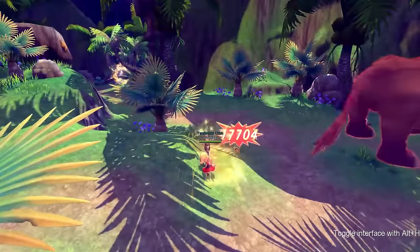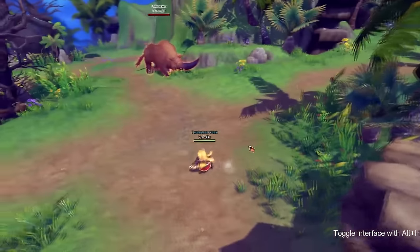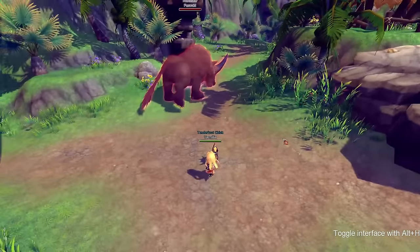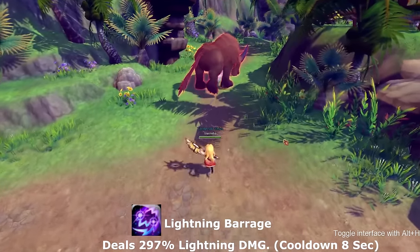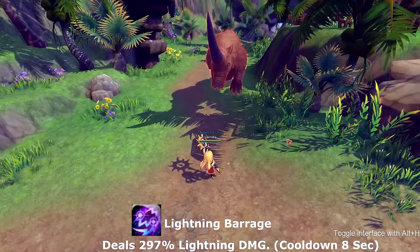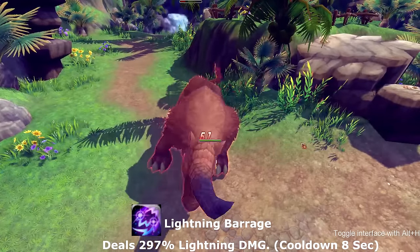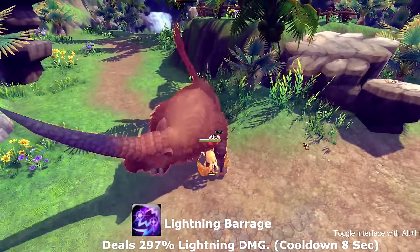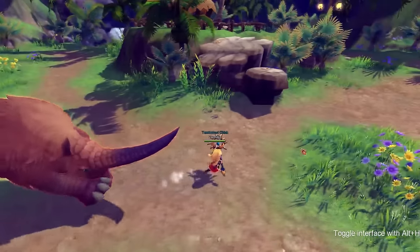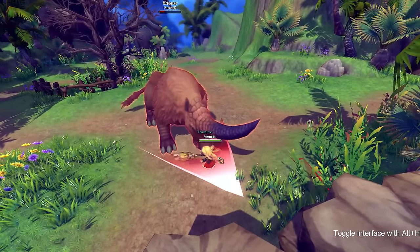Time to get into actual skills. Your first actual skill does not have any buffs or debuffs and is called Lightning Barrage, which sends out a whole barrage — similar to your basics but a lot more and recolored. Lightning Barrage goes on cooldown for eight seconds, after which you can use it again.